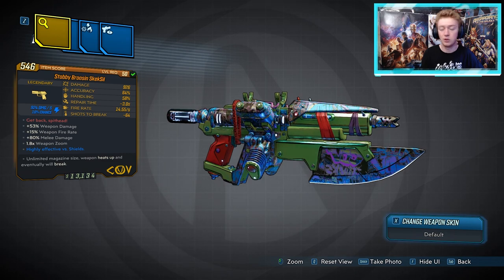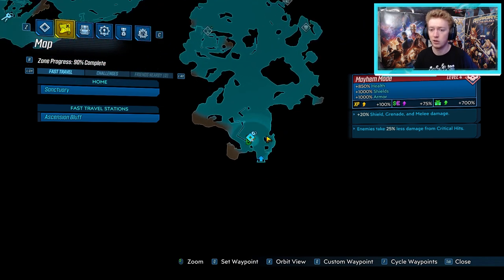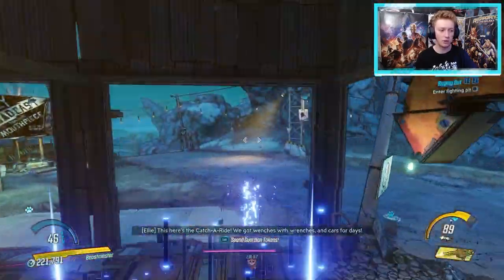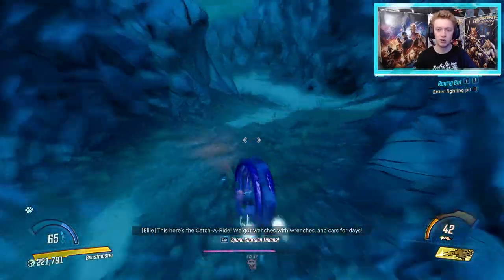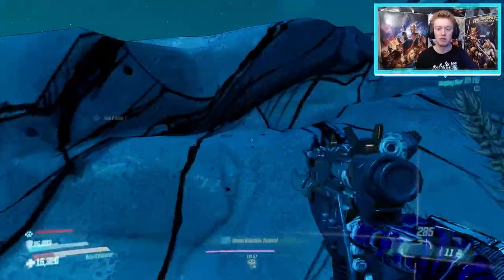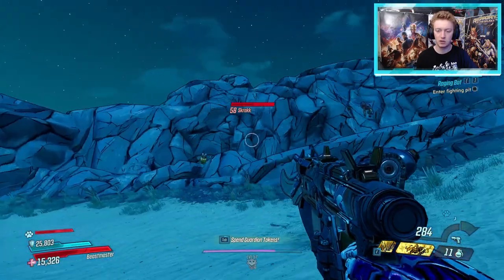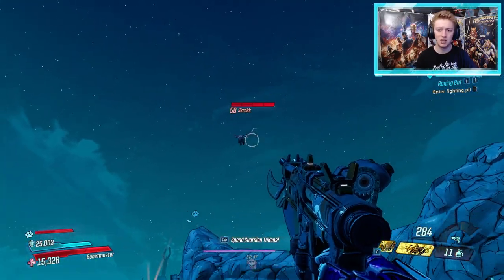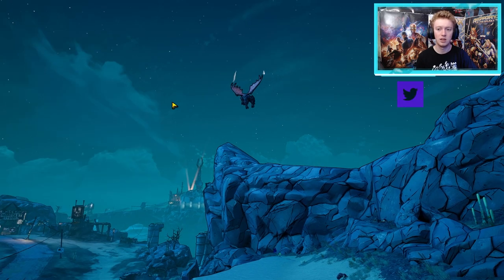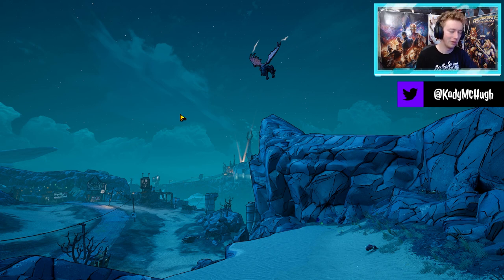Next we have the Skeksil Pistol — it can come in shock, fire, and corrosive, and can also come anointed. You can find it in Pandora in Ascension Bluff, unlockable very early in the game. From the fast travel station, jump in a car and drive straight to the boss fight arena. The boss is Skrakk — he flies around this area, and there's a whole bunch of skags that spawn too. Skrakk has two legendaries in his loot pool: the Skeksil Pistol and the Barrage assault rifle.